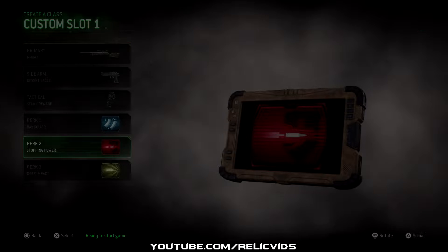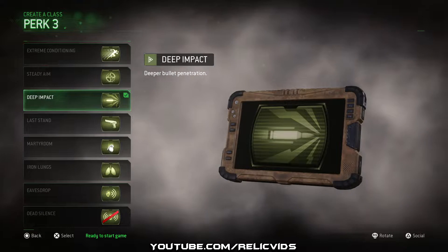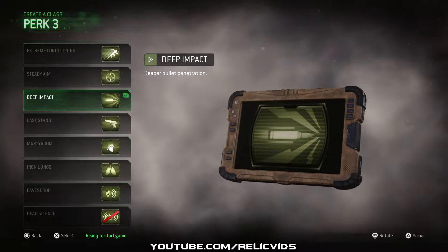The next thing you guys are going to want to have is Deep Impact. Having Deep Impact on will allow you to shoot through the second part of the spawn trap while still maintaining the maximum damage possible.